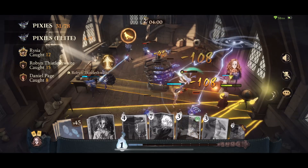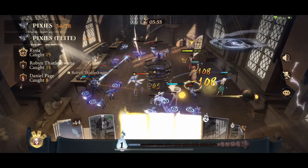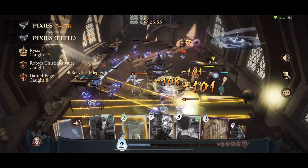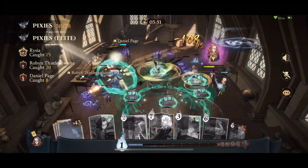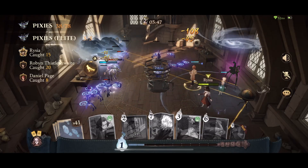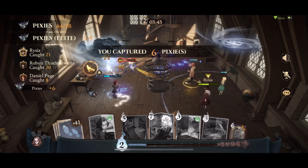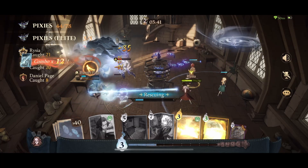When the class starts we must spawn Cassandra first, as fast as possible. Cassandra will push away the pixies, so when we stay somewhere near her, our HP is kept safe. So this is very nice.